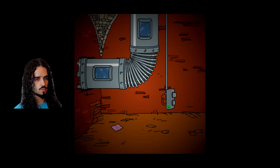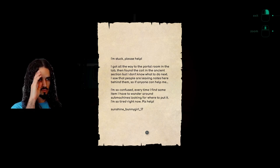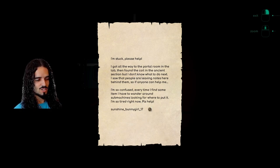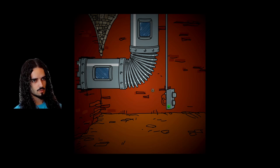This is the lighthouse digouts as well — okay, it's the other side. I'm stuck, please help. I got all the way to the portal room in the lab, then found the coil in the ancient section, but I don't know what to do next. I saw that people are leaving notes here behind them, so if anyone can help me — I'm so confused. Every time I find some item, I have to wander around looking for where to put it. I'm so tired right now. SunshineBunnyGirl17 — I actually thought this inside joke was gonna be removed. I don't know if this is some user on Discord who participated in something for the game, or just a name the creator made up. But at this point it basically is an inside joke.